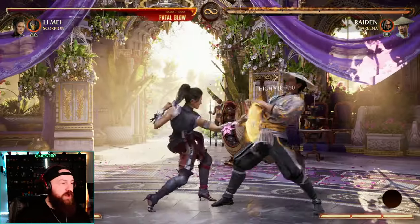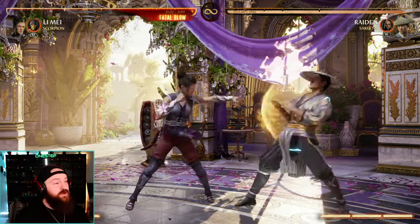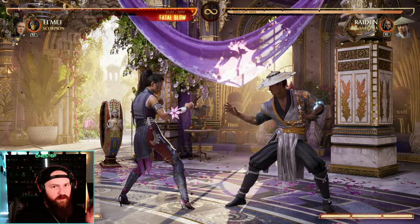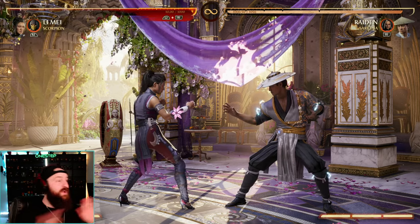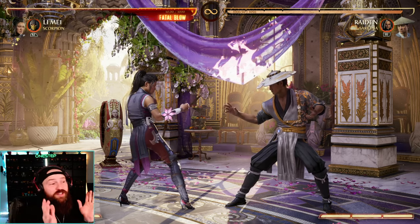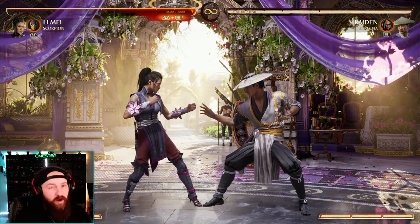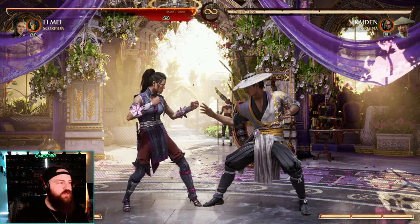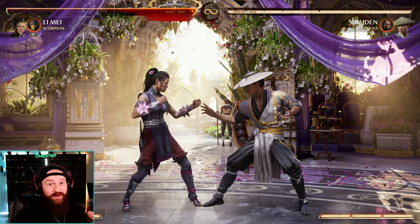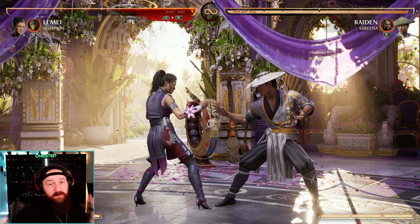The idea is you want to make sure you're actually confirming your hits before you input the special move. If I see my opponent blocking and I do my special, I am now super unsafe and I'm going to get punished — that's on me. But if I see they blocked it, I'm not going to finish with that special move, so I'm at least safe to block. This applies to every character, every safe string, every unsafe special — fighting games in general. I'm guilty of it and I need to get better at it. It can be hard in a fast-paced fight where you just want to throw out those specials, but that's how you lose.